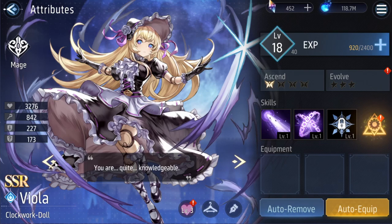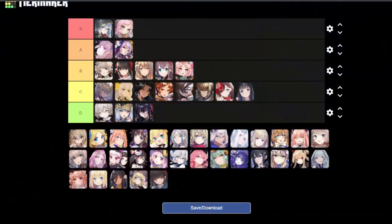Next is Viola — this is like an actual doll. You see her mechanical arms and stuff. Yeah, I don't like it. I would have to go with D tier.